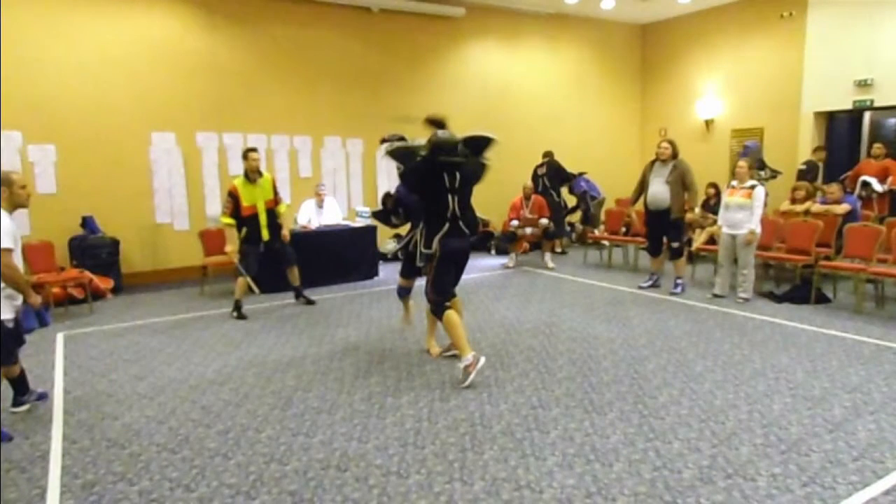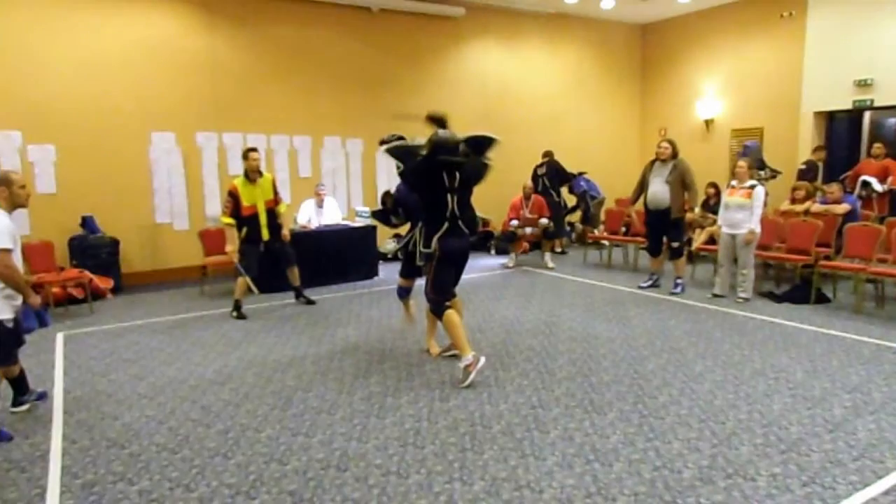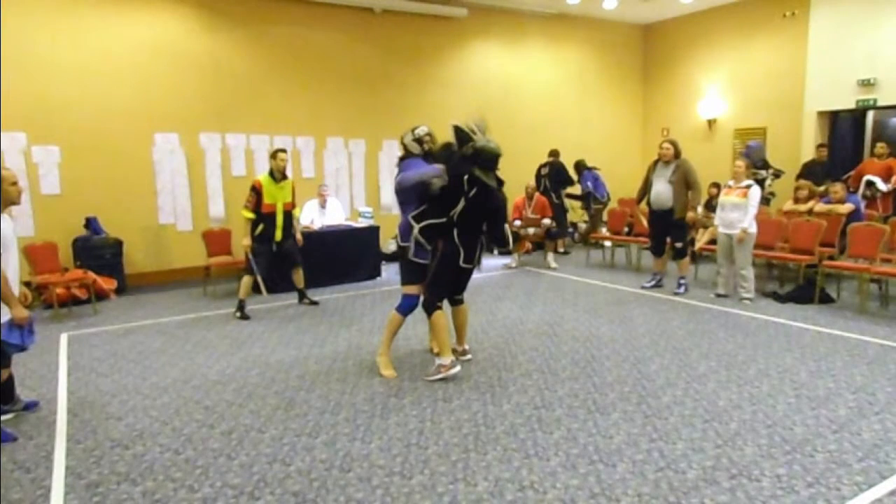Here the red arrow highlights the opponent's attempt to reach for the stick. This move is redirected by the live hand, shown in green, while moving to the side, shown in yellow. Now his shoulders are nearly perpendicular to his hips, leaving him unstable.